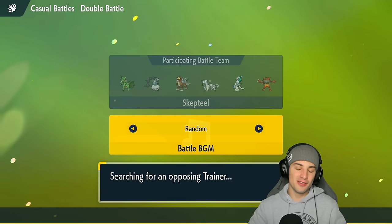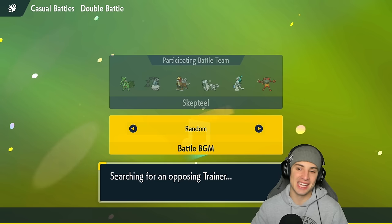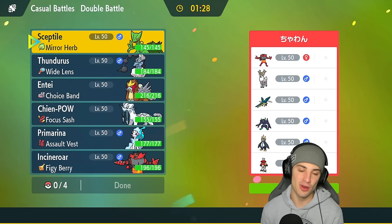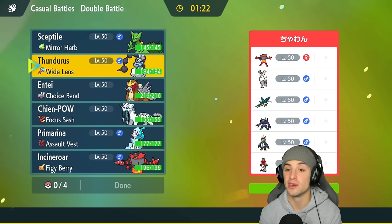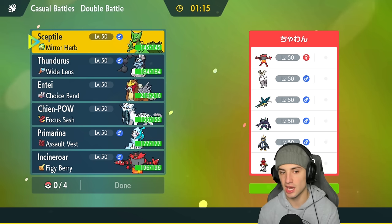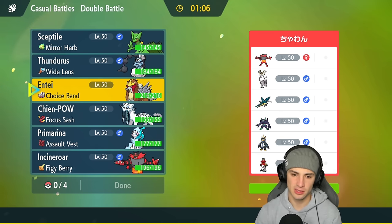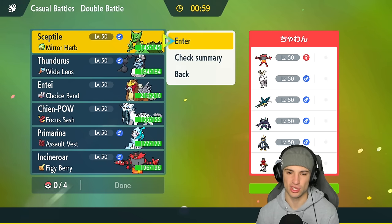Love how we showcased Sceptile in match one — popped Unburden and the Mirror Herb, went plus two on attack and just ripped from there. We're now hopping into match two. The opponent has Incineroar, Wierdeer, Grimmsnarl, Empoleon, Hisui Decidueye, and Sylveon. We could try the Sceptile Mirror Herb combo again, but the problem is if they lead Incineroar or Grimmsnarl we might have issues. Septile still looks good for the lead though.